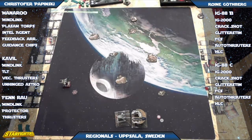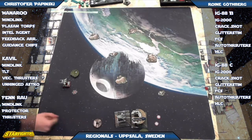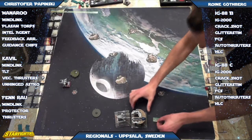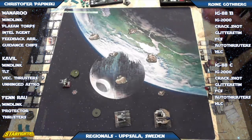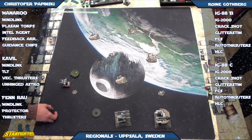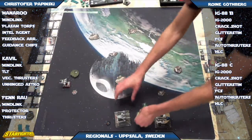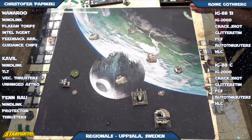He didn't really have many options because he was looking at the table edge. They did do the extra Feedback Array — there goes his second ion token, so we know he's headed one straight. Manoroo has only lost a shield unless I missed something. Finrao is still full health against an IG with one hull left. He's going to be in range one next turn — there's no way out of it.